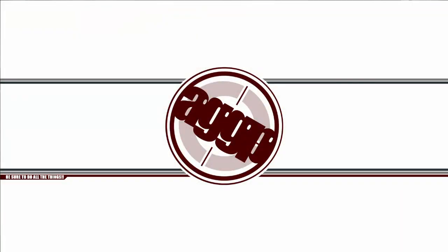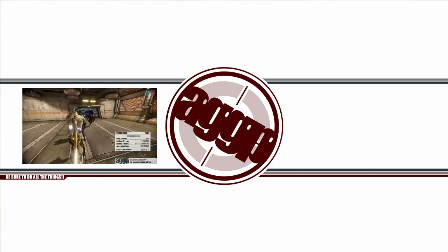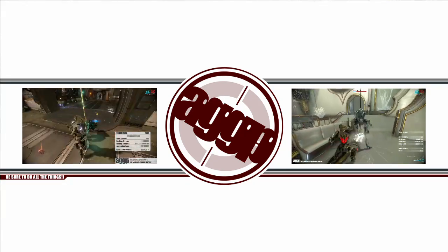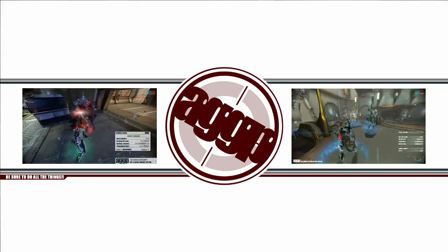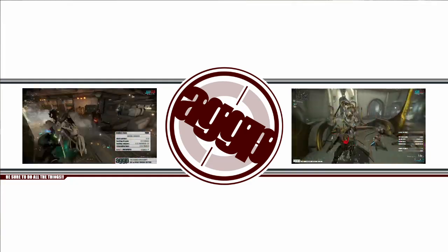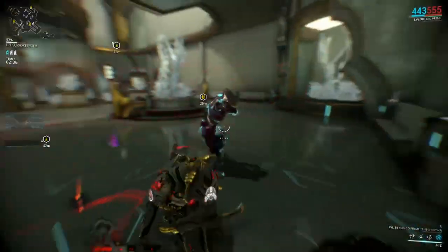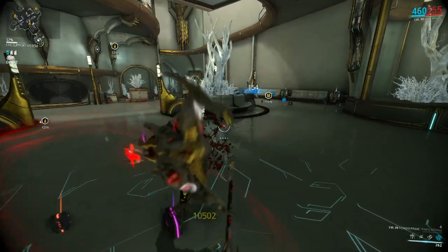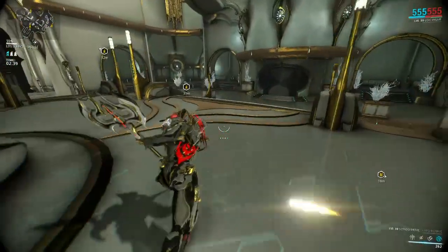Thank you all for watching another episode of The Stance Spotlight. Be sure to check out my previous videos on the other great sword axe-bladed whatever stances, as well as the newest addition to the throwing stance roster, Astral Twilight. Don't forget to do all the things that I ask you to do at the end of every one of these, and as always, stay tuned for more amazing blows here at A Gay Guy Plays.